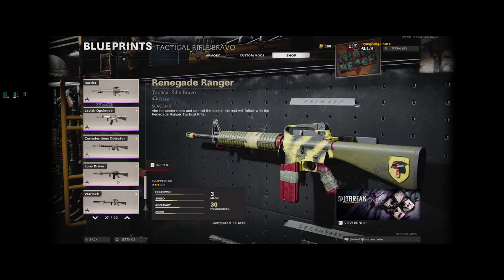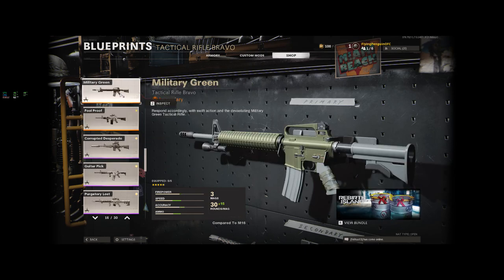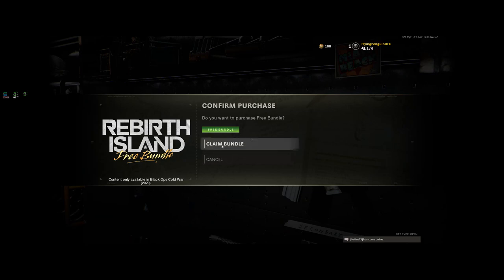Let me go back. Where is military green? There's so many of them. There it is. So you claim the bundle — claim bundle — and ta-da, you've got the gun.